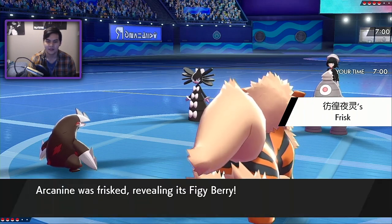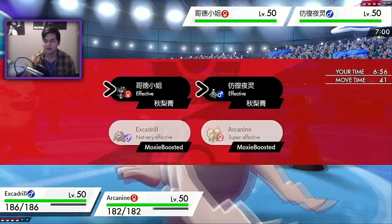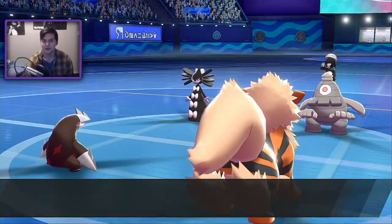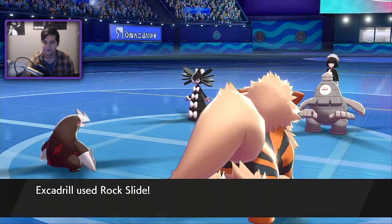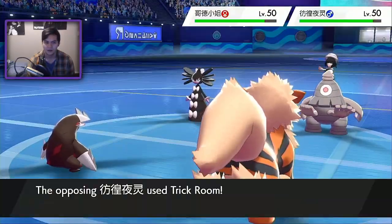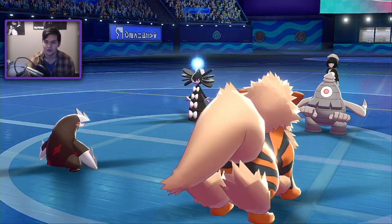There's the Choice Scarf Frisk. I want to Rock Slide here — not Dynamax. I'm going to Roar out what I assume is going to be Trick Room Dusclops. There's the Fake Out. Give me this flinch — I have yet to flinch a Dusclops this season. Nope, there's the Trick Room. Okay, guys, it's over. Session over. We are done.